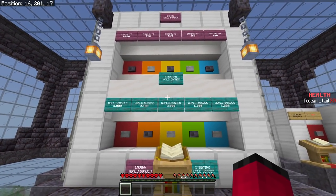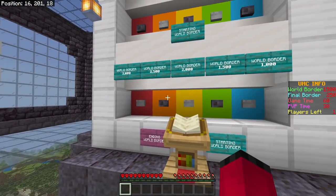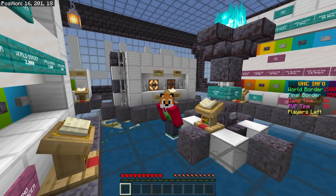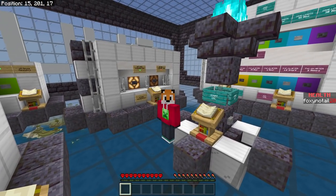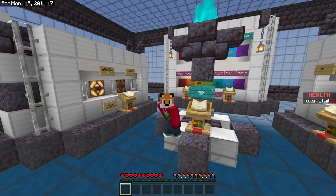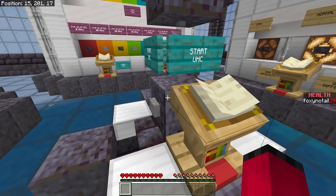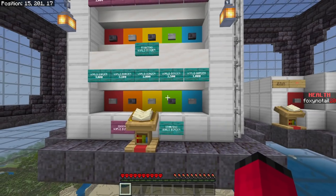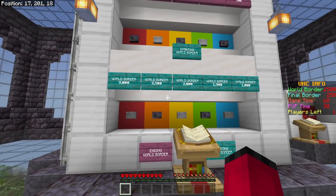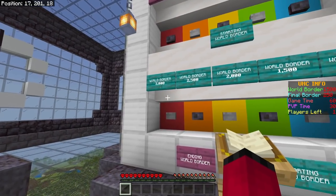It includes a world border which you can set to start from 3000 down to 1000 — those are blocks away from 0,0. This map always works around 0,0 and it will work on any world, any scene. You can just add the pack, start this, and it will build this structure on any world you've got. So you can play it anywhere. The world border is a square, and it will start at whichever size you pick.